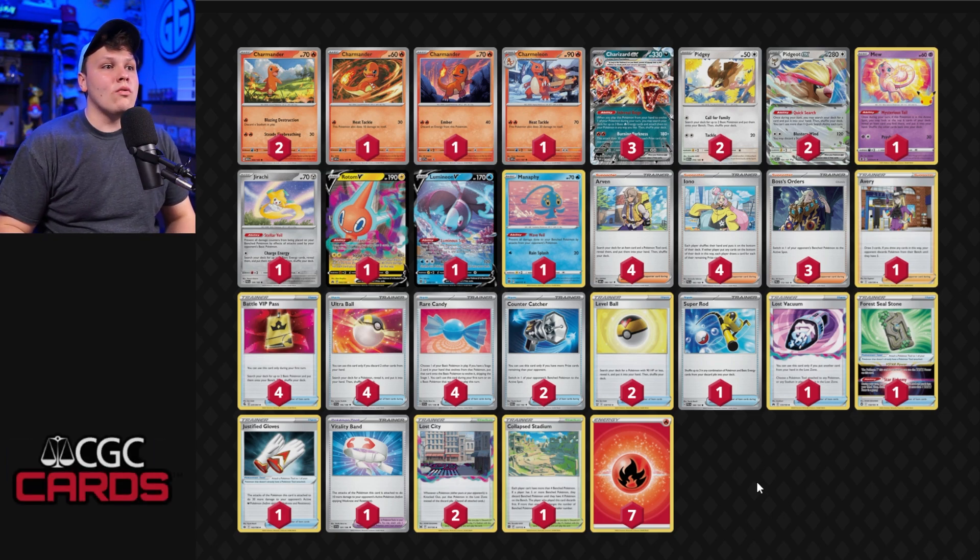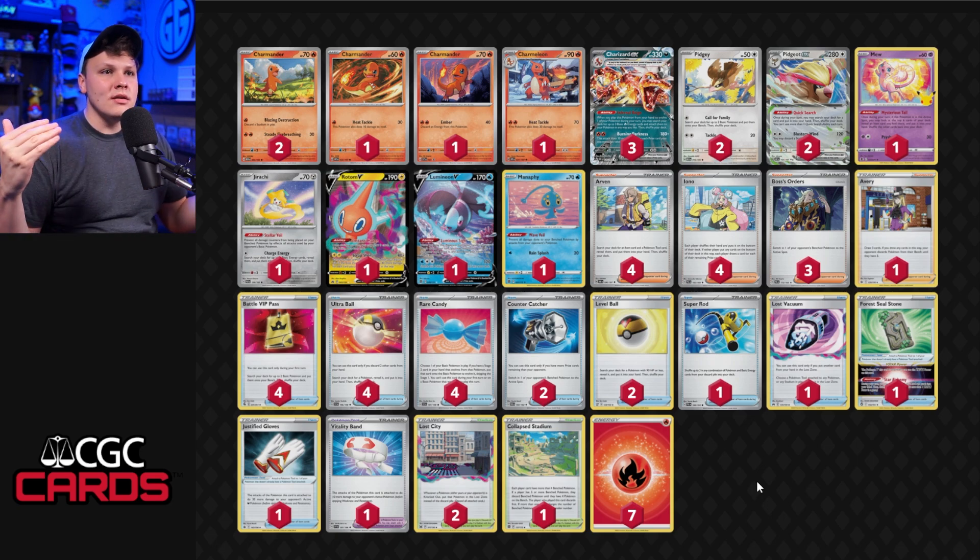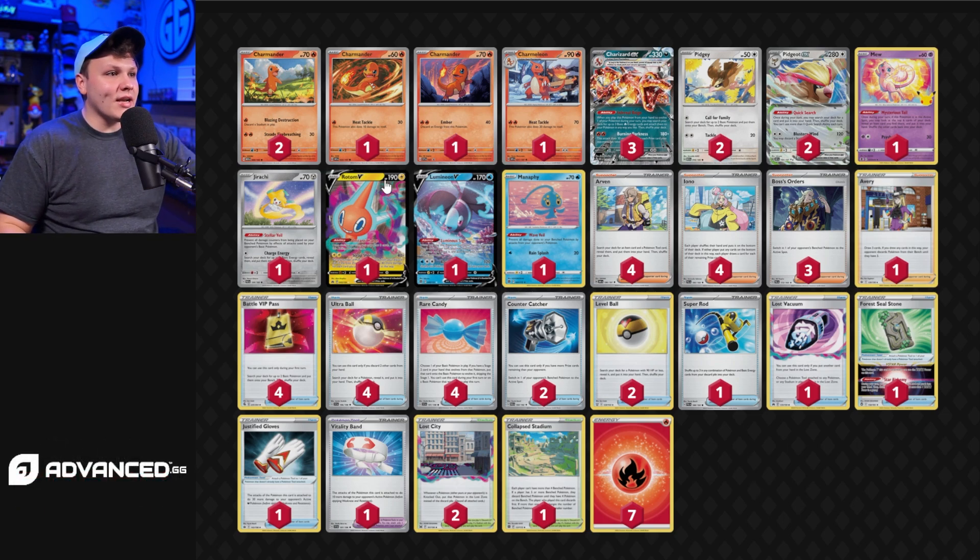The Pidgeot build definitely feels like the way to go right now, but things could shake up. I've been playing a ton with Pidgeot Charizard, working on my build to see what I like and don't like. This is where I'm at right now — the optimal build for me — but tomorrow could be something else. So let's get into the Charmander split first.